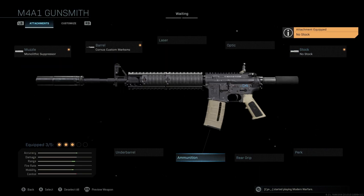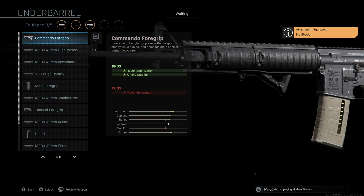The under barrel we're going to be running is the Commando Foregrip. This is a really good attachment mainly because we're not losing aim down sight speed like a lot of the other under barrels do. We get recoil stabilization and aiming stability — keep in mind this is an M4 and aiming stability affects idle sway, which we don't have, so that's pretty much a useless pro. The main purpose is that recoil stabilization, giving us a really nice boost to accuracy and control.